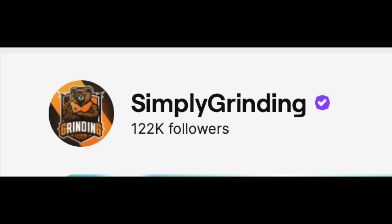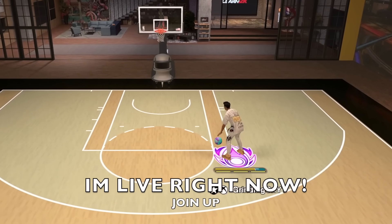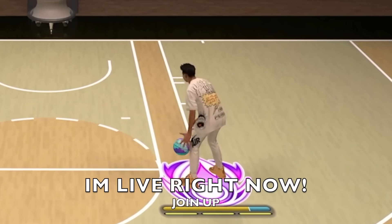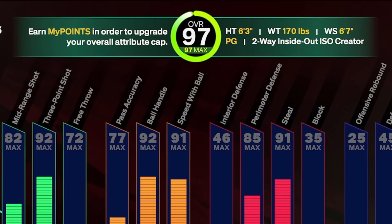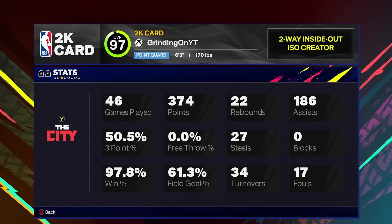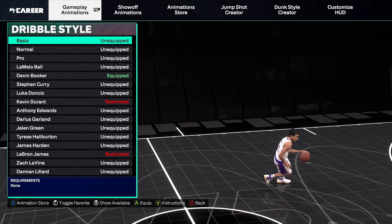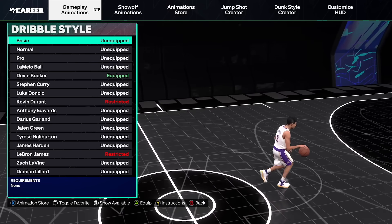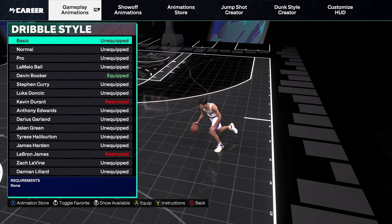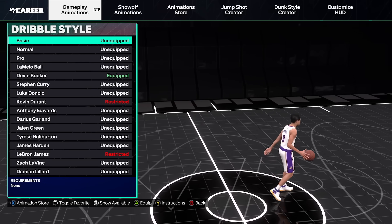Make sure to follow the stream at twitch.tv/simplygrinded — the link's in the description. We stay live every single day for eight hours and I answer every question y'all have about 2K25. I'm a 97 overall on day one with a 98 win percentage in 50 games. One thing to note: the only reason these two dribble styles are the best is because De'Aaron Fox dribble style is not in the game yet. The second De'Aaron Fox dribble style gets in the game, throw both of these in the trash and put on De'Aaron Fox — trust me, you will not regret it.